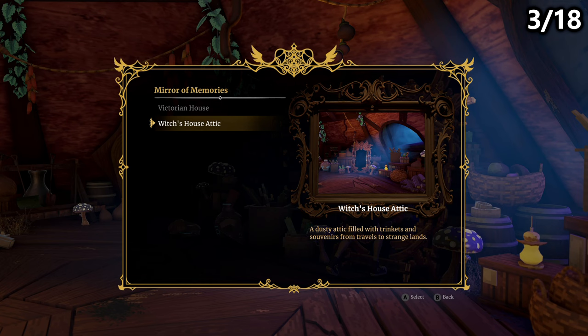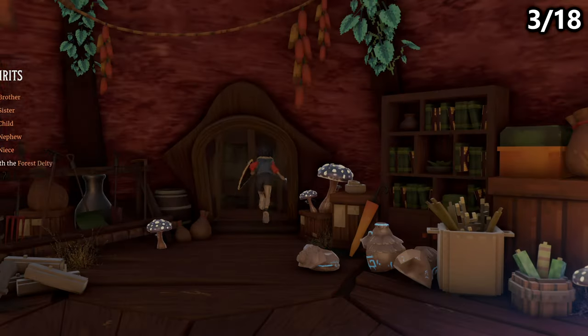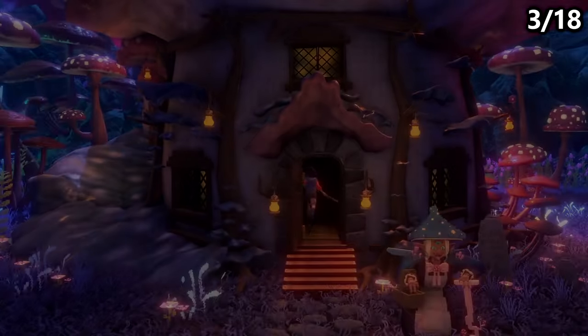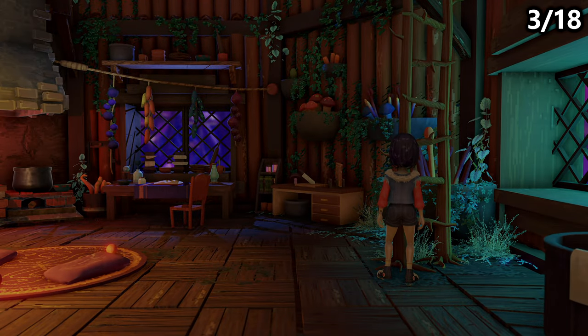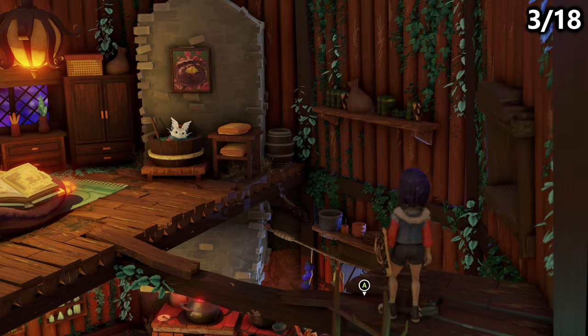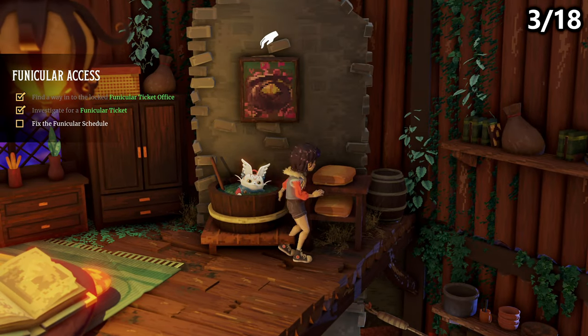As you play through Ravenlock, you'll unlock a bunch of mirrors, which are basically fast travel locations. One of the first ones you'll unlock other than the main one is the one in the witch's attic in the Mushroom Kingdom. Once you're here, you can go outside, go upstairs into the witch's house, and you can find a figurine inside of the cauldron.